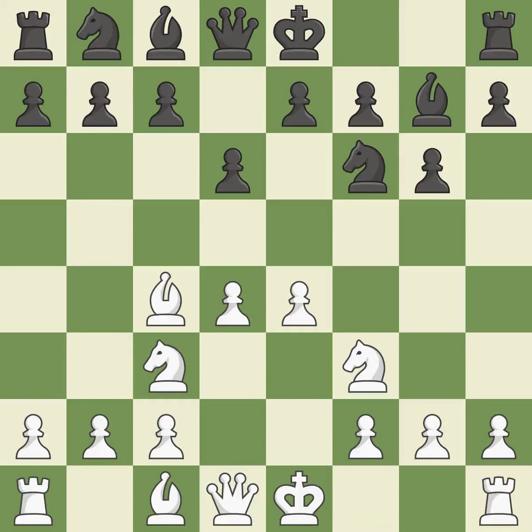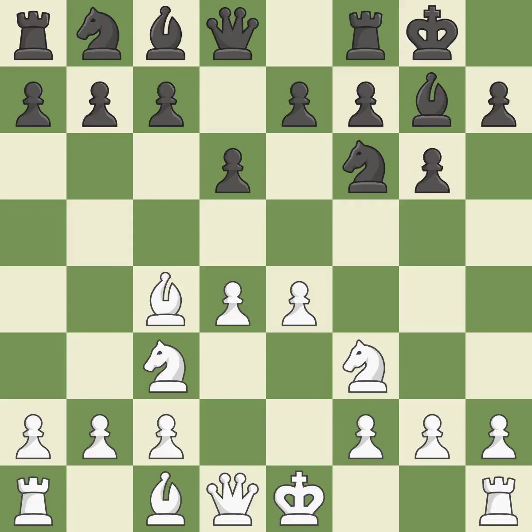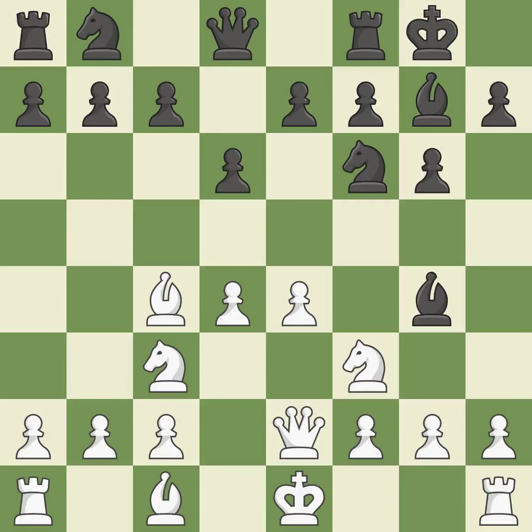BC4 develops the Bishop toward the center, attacking Black's kingside and prepares to castle short. Castling gets the King to a safer square, out of the center of the board, while also developing a rook. Castling kingside tends to be safer because the King is further from the center. A Queen moves off of its beginning square and into the action — the final book move. This pins a Knight, which restricts its mobility.